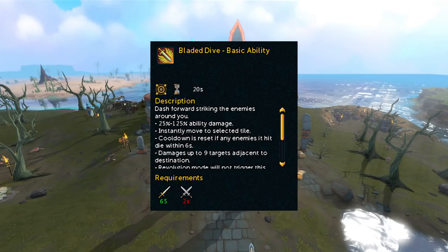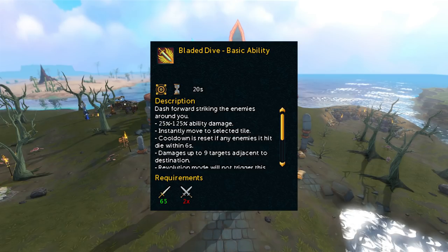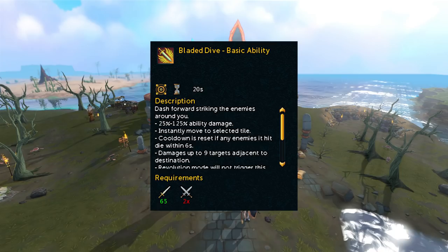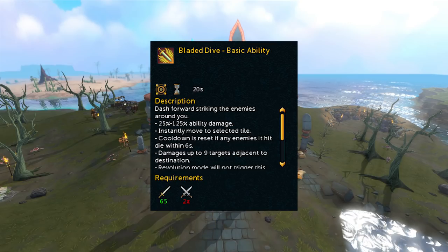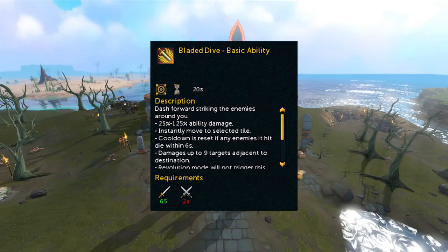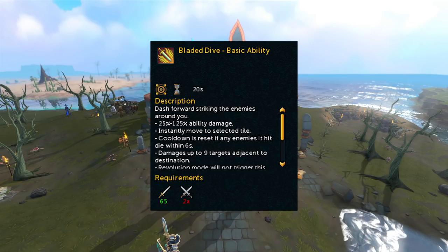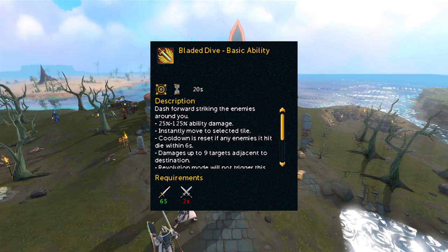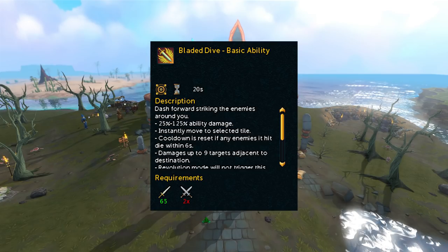One use is certain boss fights, especially Raksha, where it has the Shadow Anima pools. Bladed Dive is really useful for dashing around to those pools and killing them effectively using the adjacent AoE ability damage. It's also just useful for getting around quickly — you can use Surge, Double Surge, and Bladed Dive to get around even faster. This is really helpful for things like Big Game Hunter where mobility is important, and also for clue scrolls. The ability is obtained through the Shattered Worlds minigame and costs 63 million Shattered Anima, so it takes a few hours to get, but it is definitely worth it.